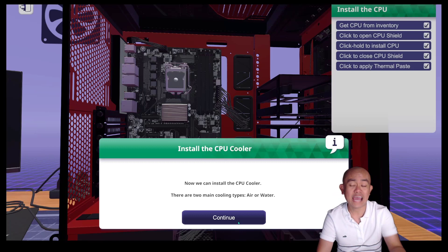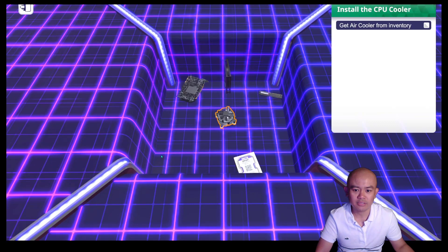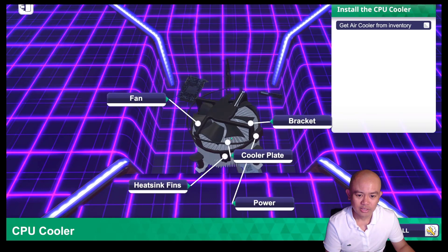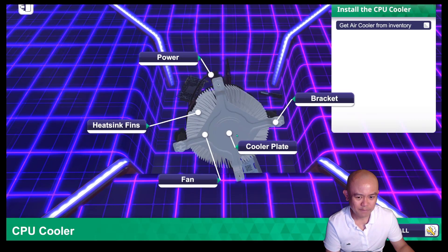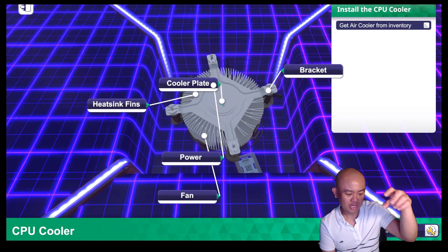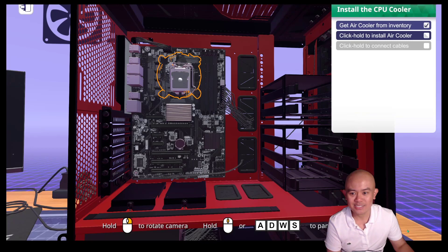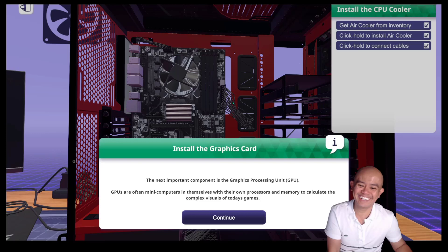We can now install the CPU cooler. There are two main cooling types: air, like fans, and water — many fancy cooling systems nowadays, particularly for gaming computers, use water-based cooling. Let us go back to our inventory — here is our fan or CPU cooler. It has the fan, the slot for power, the heat sink fins, and the plate where the CPU and thermal paste will connect. Let us install the air cooler, and then connect the power to it.